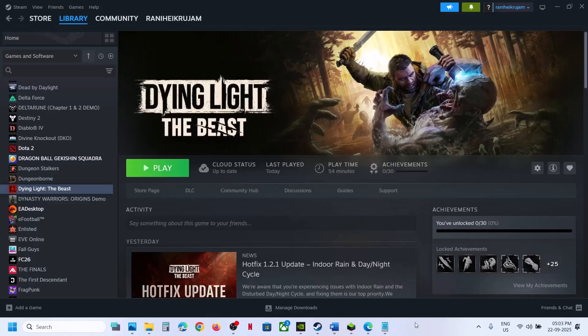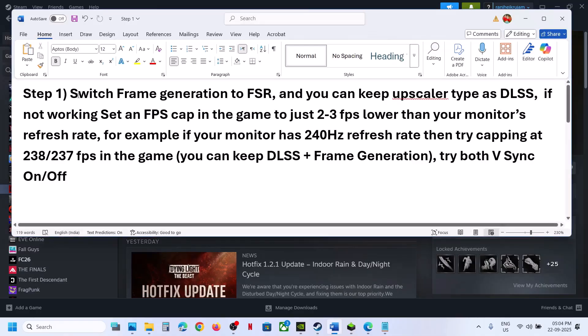Hello guys, welcome to my channel. Today in this video I'm going to show you how to fix the stuttering issue with a game on a Windows computer. The first step is to switch frame generation to FSR.